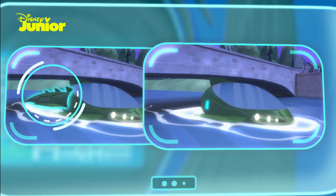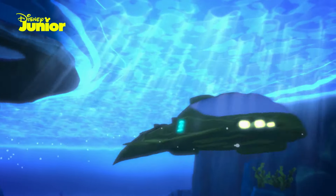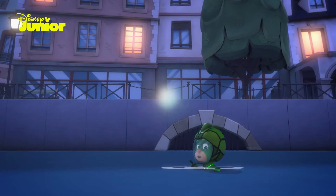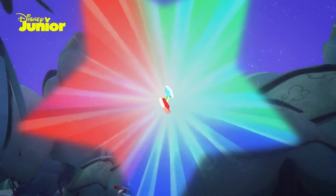That's right! The Geckomobile is missing its tail. The tail helps it to move faster through the water so it can get to places on time. We've got you, Ninjalinos! Well done! Let's keep going and move on to the next mission.